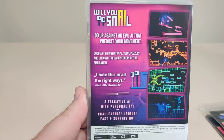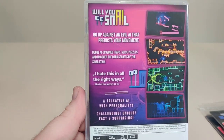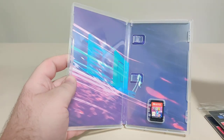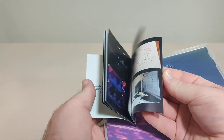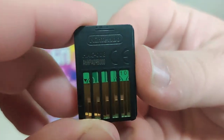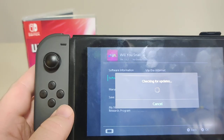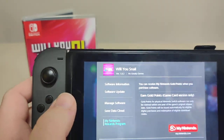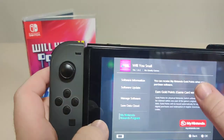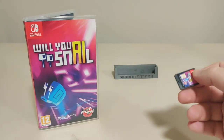We have the back: go up against an evil AI that predicts your movement. Dodge AI spawn traps, solve puzzles, and uncover the dark secrets of the simulation. 'I hate this in all the right ways' — most of the players so far. Talkative AI with personality. Challenging, unique, fast, and surprising. We got the info on the bottom. Inside, we have some neat inner artwork, we have a manual which is nice — I always like a manual. And we have the cartridge. We got the front and the code on the back. We pop it in the Switch. We got the icon, version 1.0.2 on cart, and there is no update. Let's check for points — no points. Should we try a European one? And no points either.